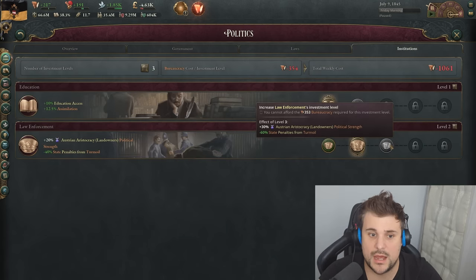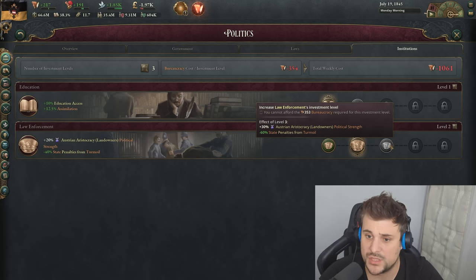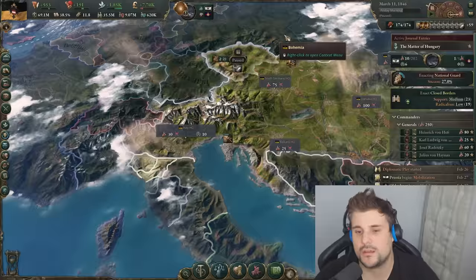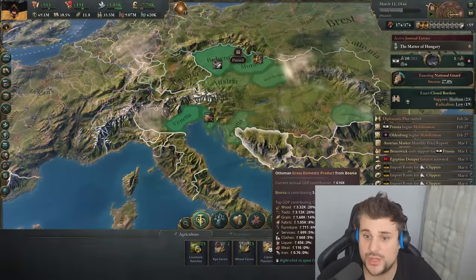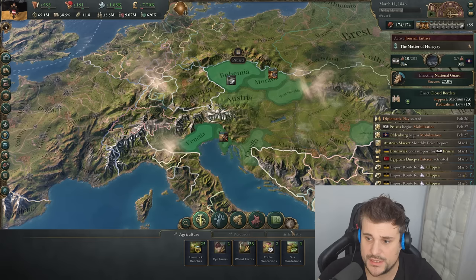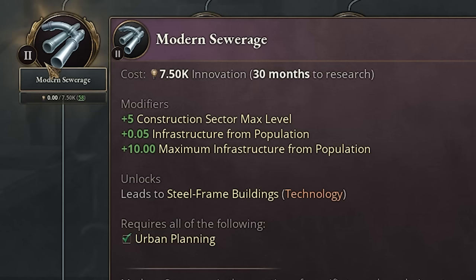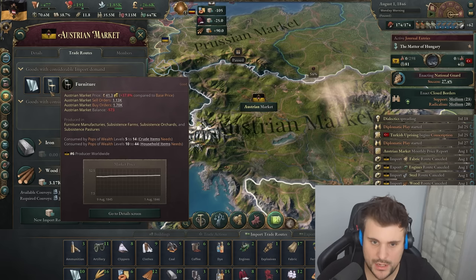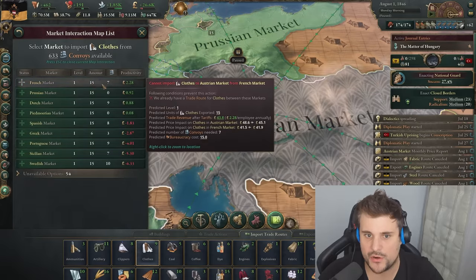Another thing you can do is embrace more advanced law enforcement institutions, which will reduce the impact of turmoil. Maybe we should stop discriminating against the Hungarians — another factor is shipyards, because you need to produce ships. They're going to export and import your goods — in this case, clippers. So we're going to produce them as well as import them. Modern sewage is pretty good too for construction impact and also maximum infrastructure from population. If you want to make your pops happy, you can import some of these manufactured goods — clothes are pretty decent.